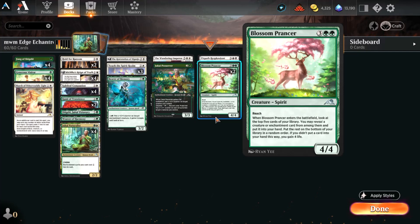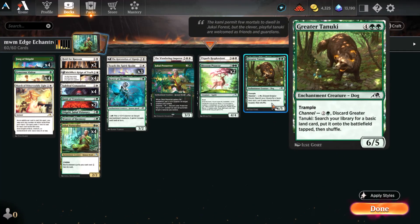Blossom Prancer offers more card selection — look at the top five, reveal a creature or enchantment card from among them and put it into your hand. Since your deck is pretty much enchantments and lands, you've got a really good chance of hitting this — just kind of ridiculous. The rest go on the bottom in random order, and if you didn't put a card in hand, you gain four life. Greater Tanuki is our second favorite dog in this deck — I'm running a single copy. There's a good argument to run more, particularly because of the channel ability letting you fetch out a basic land. But a 6/5 with Trample that is also an enchantment is just a very solid potential finisher for this deck and well worth the spot.